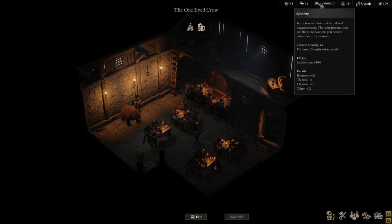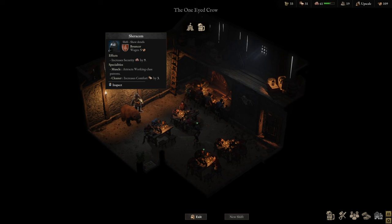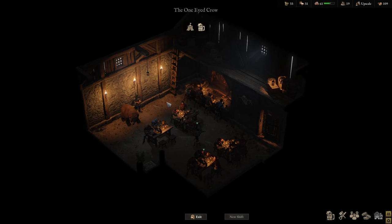You also need a certain amount of security. What's really cool about my tavern is that I've got a bear as a bouncer, as you can see here. I've also got this guy, Sharakim — those two are the bouncers. I must say, if you've got a bear sitting and watching you, I think you'd be pretty nervous, but I just thought that was a pretty cool thing.